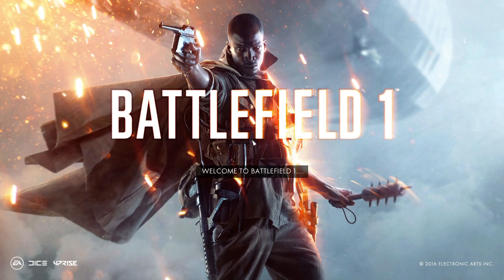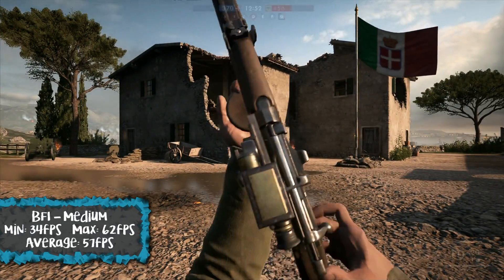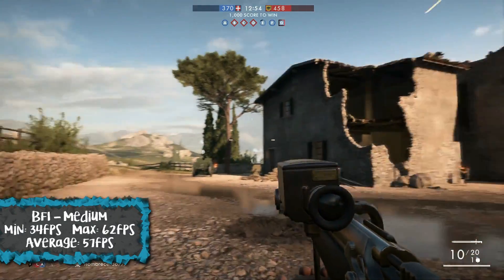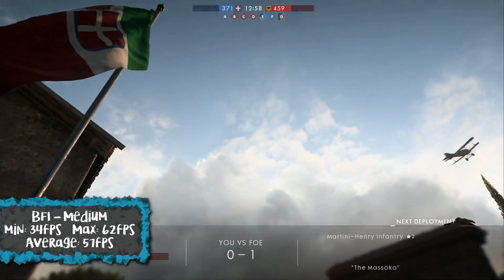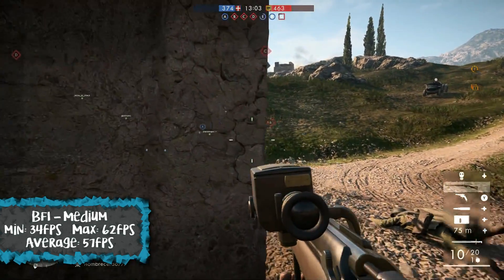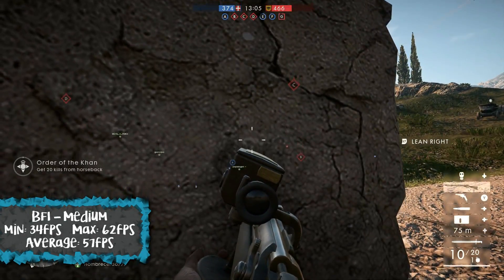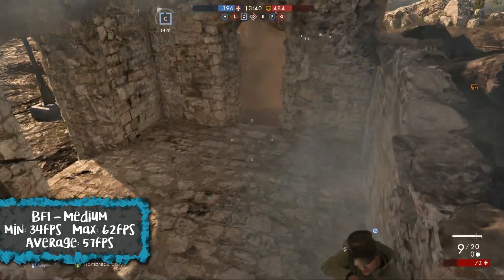Next up is Battlefield 1. I love this game — it's so much fun to play and it's a very popular triple-A title. We had this running on the medium settings. Minimum FPS was 34, maximum was 62, so it averaged out at roughly 52 FPS. It felt fine to play, ran smoothly, didn't have any significant massive drops — it was really quite normal to play.